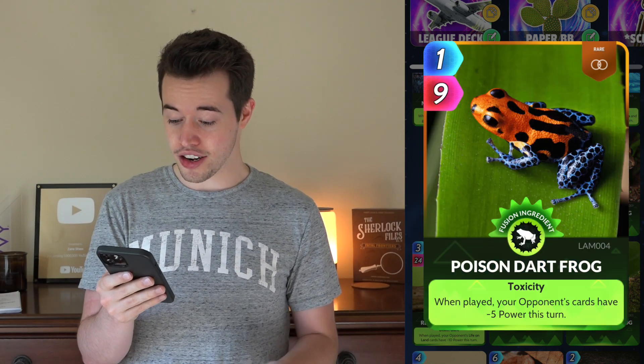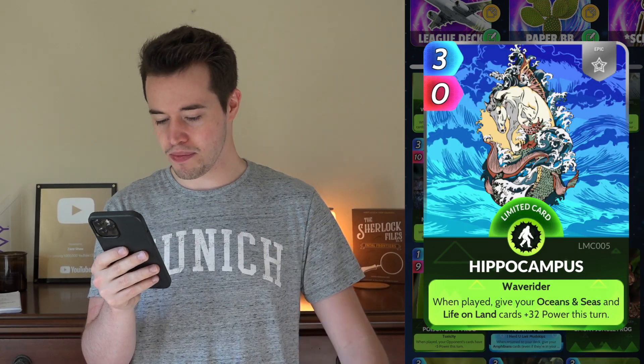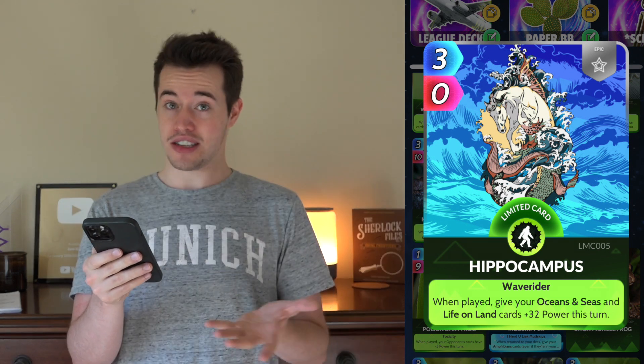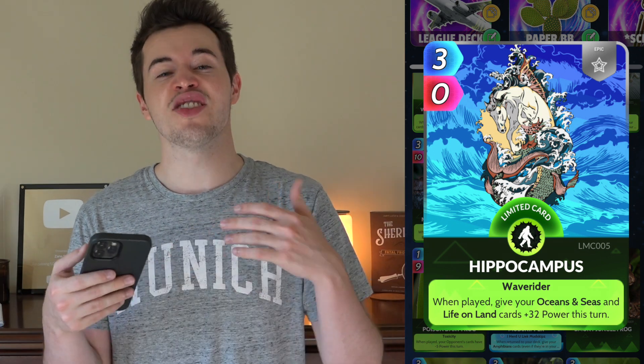Poison Dart Frog. When played, your opponent's cards have minus 5 power this turn. I know minus 5 is not a lot, but this only costs 1 to play it, and it's a frog. Hippocampus. When played, give your Oceans and Seas and Life on Land cards plus 32 power this turn. It does no power itself, but it's cheap, and it gives you a lot of power for your Life on Land cards, which this deck is full of.